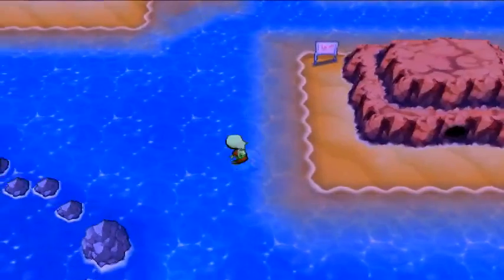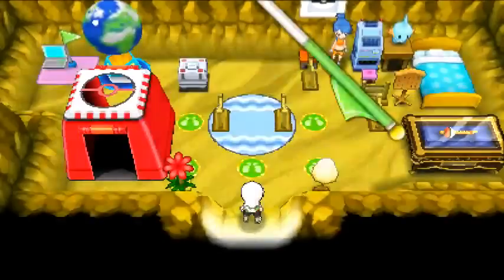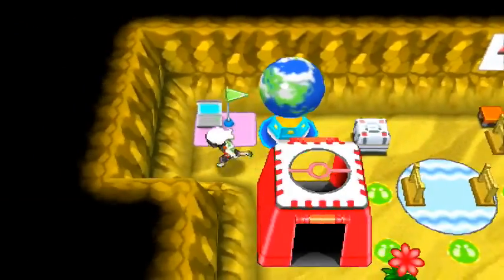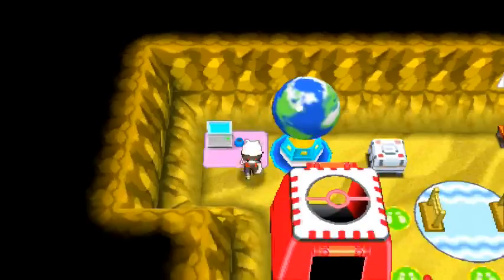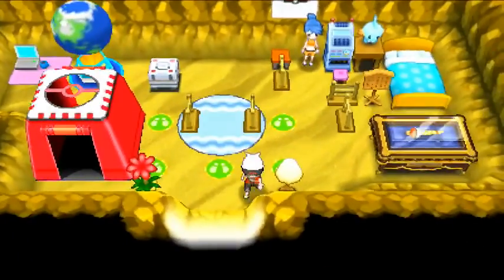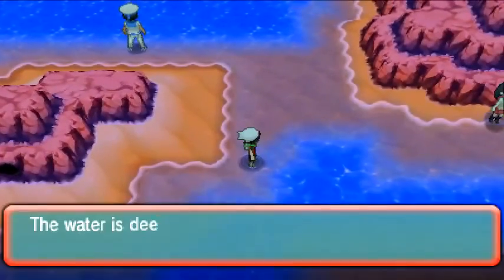Pretty much every island out here that has some land will have a secret base. Here's another one right here — Juvia's base, absolutely lovely. Taking that flag. It's a nice little base with a red tent which looks amazing — that's the second of four on Route 125.